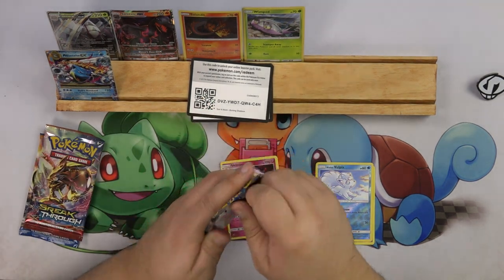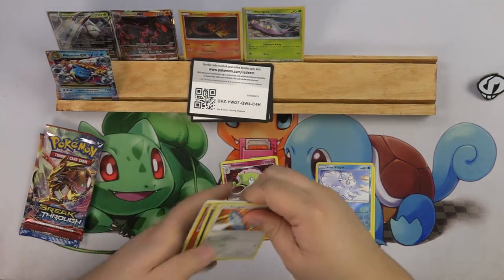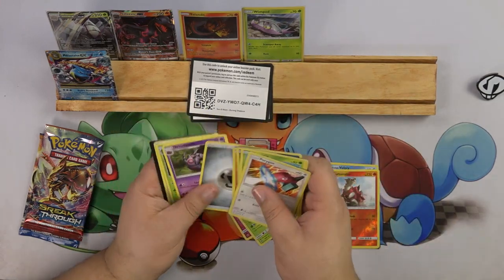Another Burning Shadows pack. Come on - Turtonator and a Butterfree.